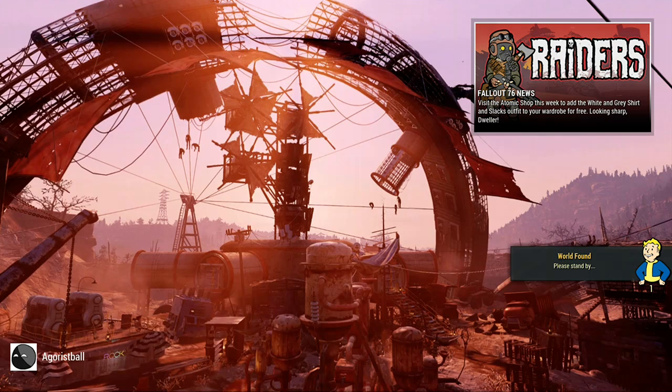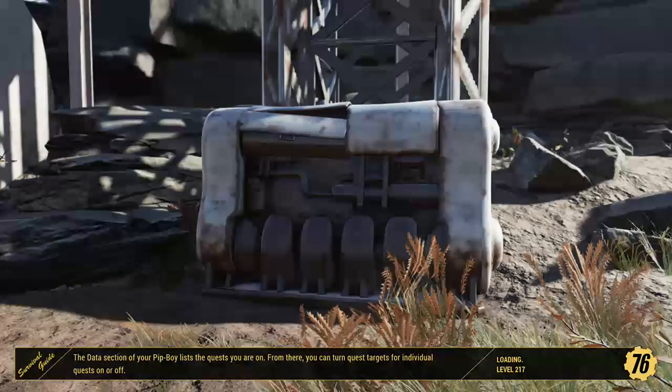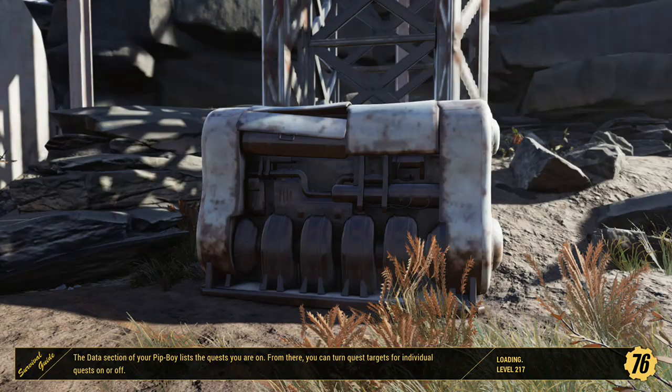Also, I should mention this now: whatever you're duplicating, make sure you don't have any of that in your stash prior to starting the dupe process. So whatever you're duping, you should have all of that in your inventory.